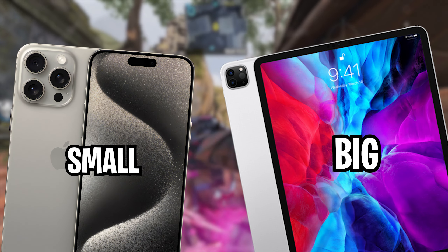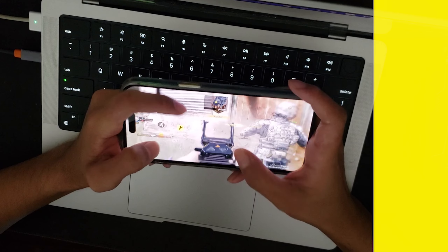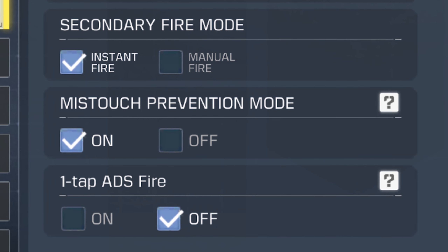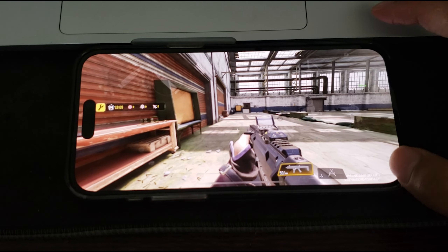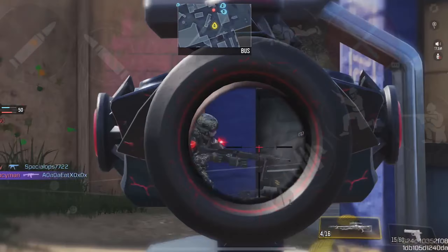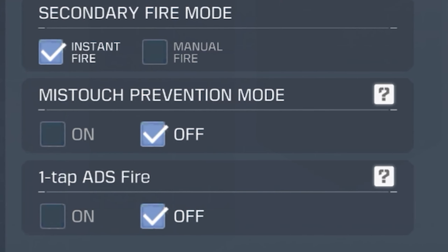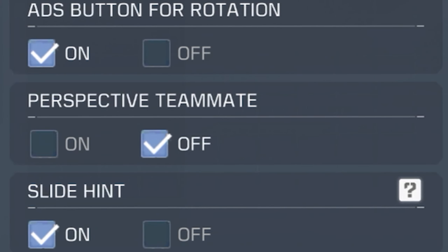The next setting is really useful for phone players. Phones have smaller screens than iPads, and because of that the chances of making mistakes are higher, especially if you're using multiple fingers on your HUD — there could be times when you press the wrong area of the screen. To fix that, there's a new setting called missed touch prevention mode. This setting will ignore all your accidental touches, which is exactly what we want, because accidental touches will ruin your gameplay.